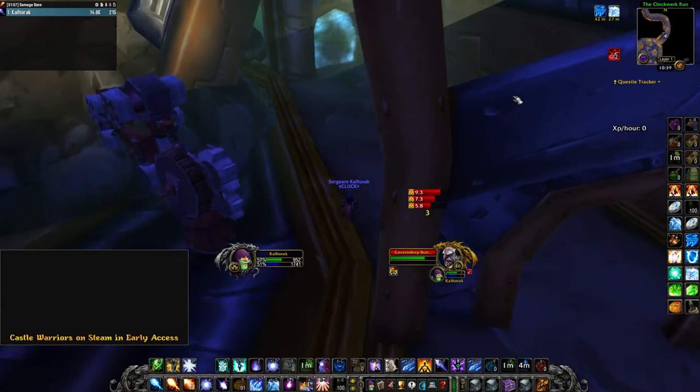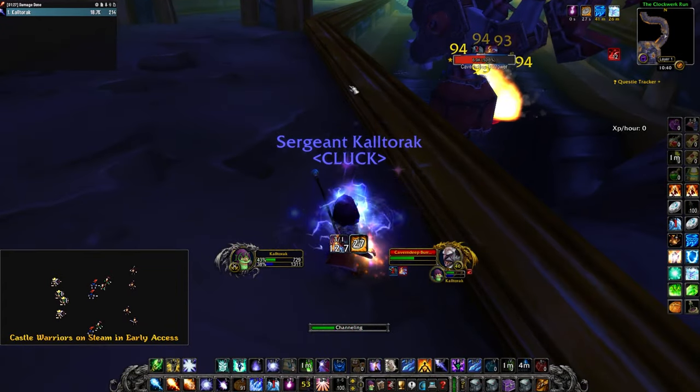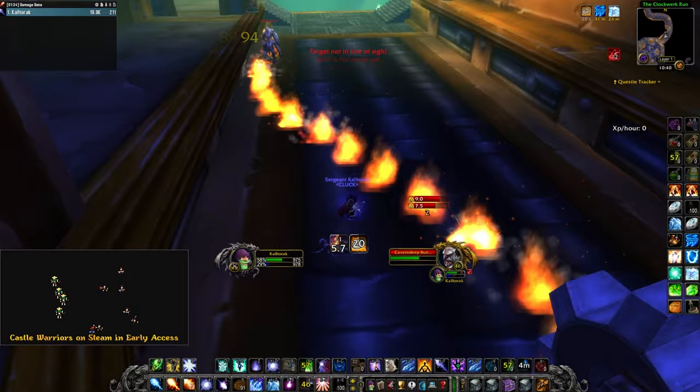At the front of Gnomeregan, you have this little rock here. With Enchant Movespeed and the boost, I was very easily able to make this jump. Here you can see me kiting three mobs at once — it took a while, but wasn't too difficult at all. Using this spot made it super easy to kite the mobs with Living Flame and Living Bomb.